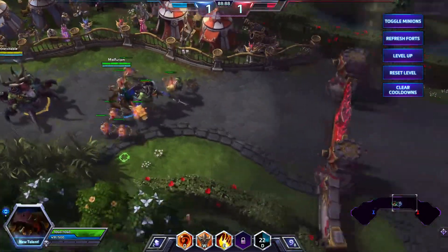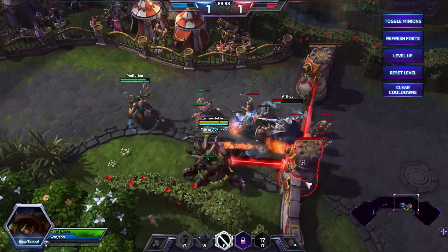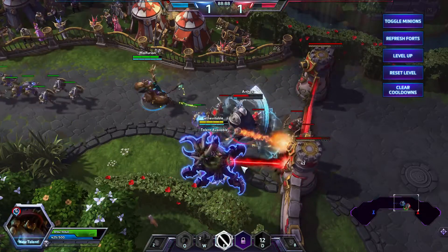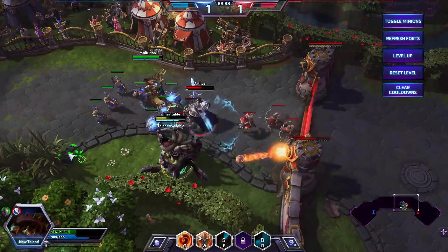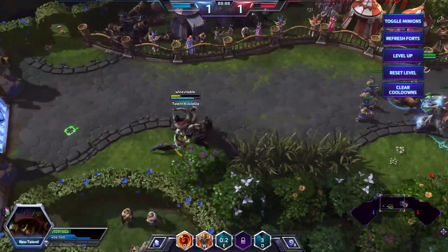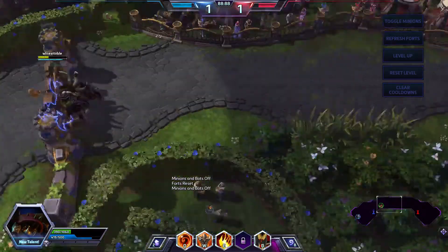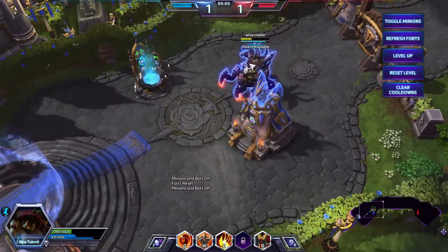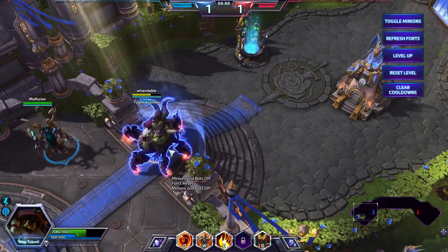Now pushing the towers, we'll show off the E — All Shall Burn. Walk up to the tower and there you can see the channel. It's going to eat through the mana really, really fast. He's a huge tank — as many hit points as Arthas at this point in the game. Let's toggle the minions off and refresh the forts. He does have a mount — not like a horse, but he does mount, of course. Not like a Falstad who doesn't mount at all.